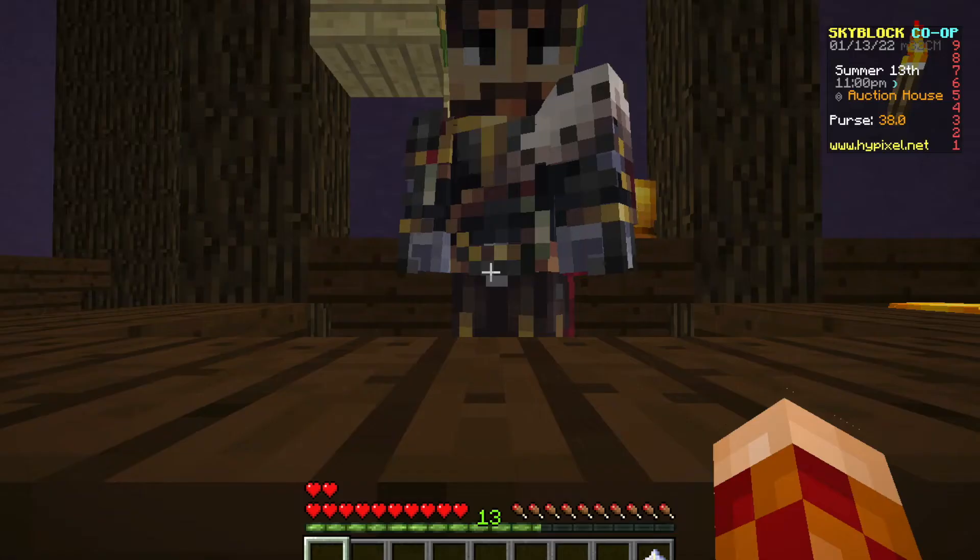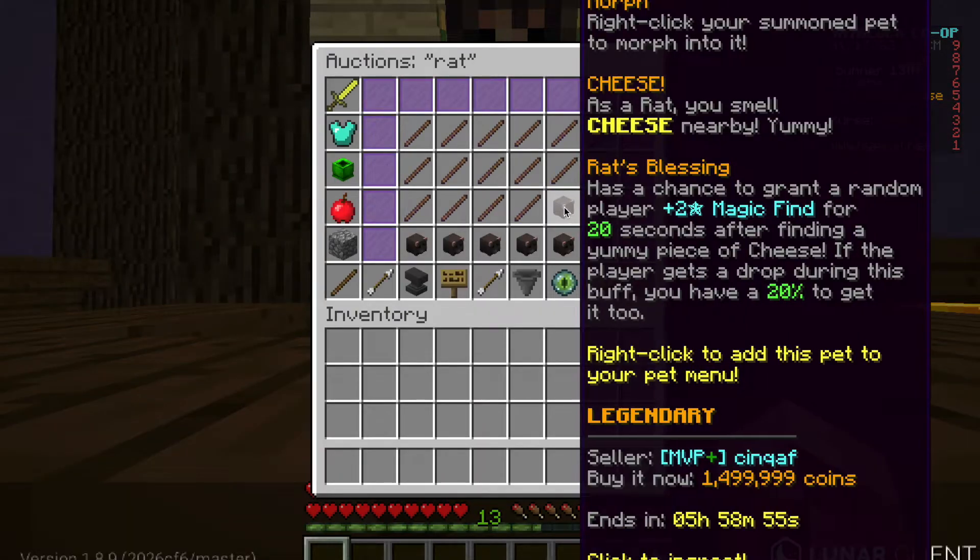First, you have to buy a rat pet, which is currently selling for 1.5 million on the AH. It may seem like quite a large investment to start, but trust me, it's worth it.